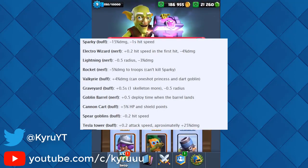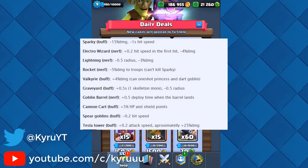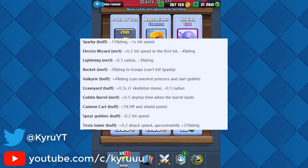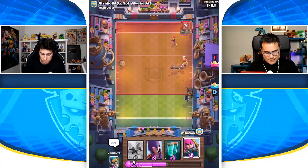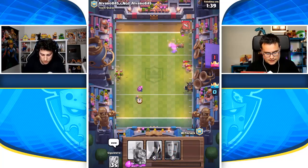Valkyrie is actually being buffed — it can now one-shot Princesses and Dark Goblins because of a plus 4% damage increase. The Graveyard is also being buffed, getting plus one skeleton, however it's losing 0.5 radius, so that's kind of a trade-off.